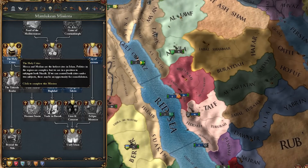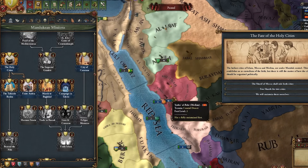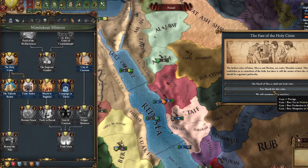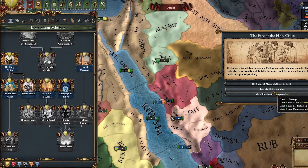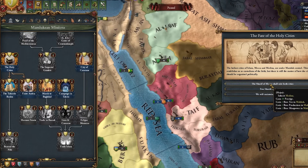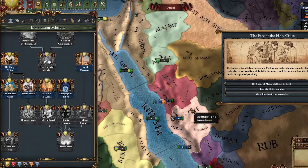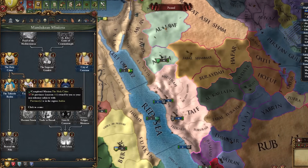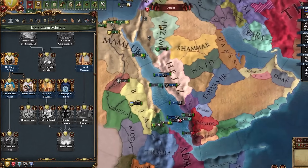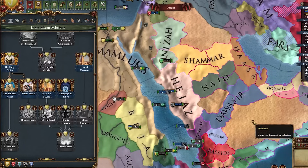Within the first two years I vassalize Medina, get our permanent claim on Arabia, and the Fate of the Holy Cities event triggers. I can either have Hejaz get all of Medina and both exist, getting prestige, or they just get a bunch of development. I'm going to go with the top option so I can get an additional vassal and strengthen my position. Let's start diplo-vassalizing a lot of these guys over here.